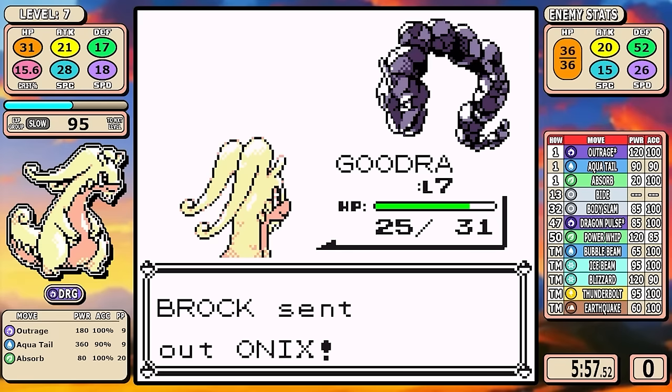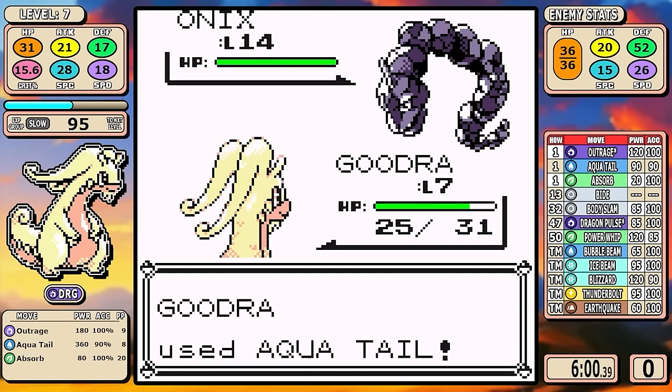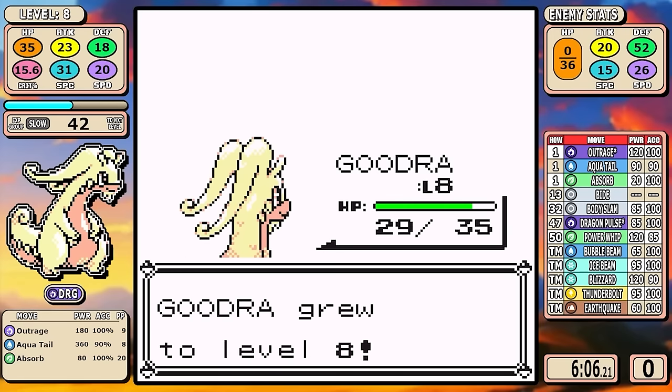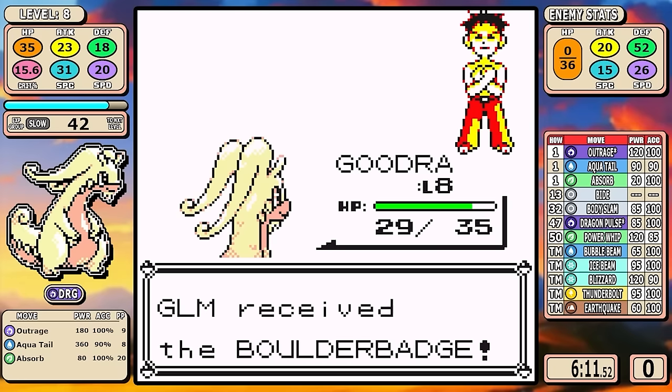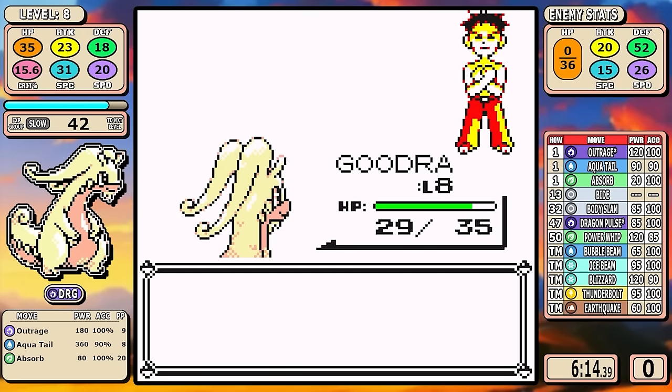We haven't really seen much Aquatel — I think we've only seen it in the Kyogre video. 90 base power, pretty good to start with, but 90% accuracy means you will miss a few times throughout the video. It does give you that little bit of coverage though, and I do like it a lot.